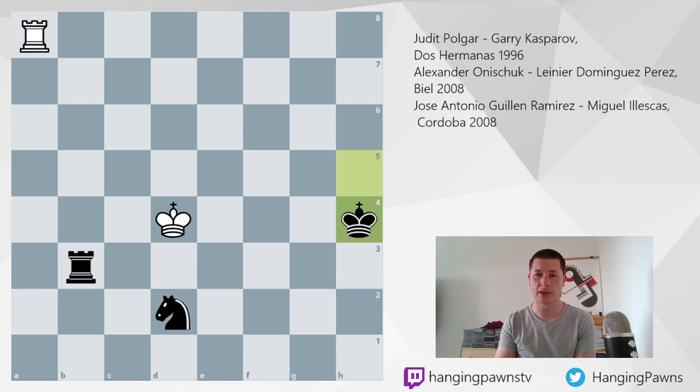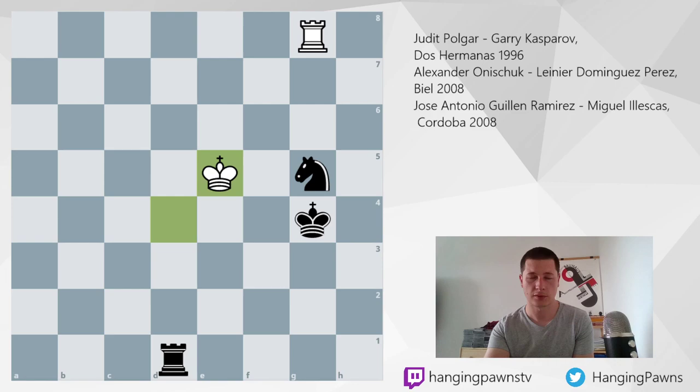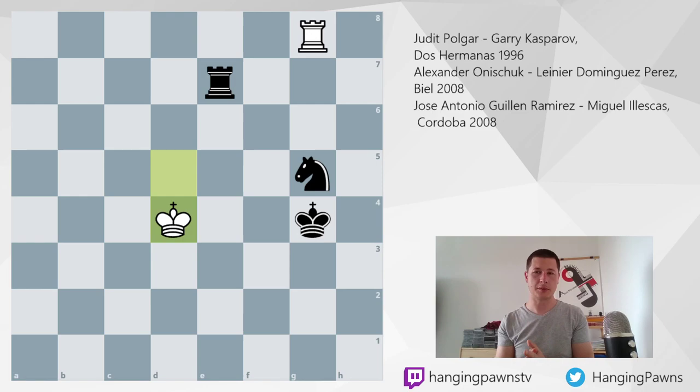The second game is Alexander Onischuk versus Leinier Dominguez, played in Biel 2008. This is the point at which black captured the pawn. White is playing incredibly well, keeping the king in the center, not getting forced to a back rank, making the knight immobile with the pin. This is the recipe for a draw.